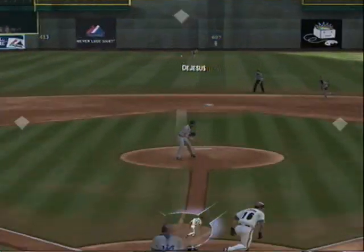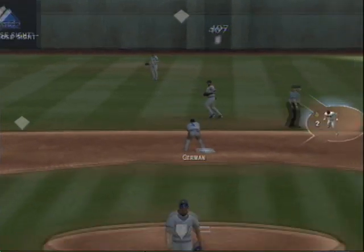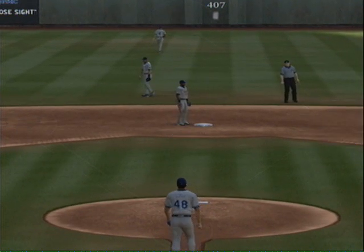There's a swing and a line drive — it's through in center field for a base hit, and that gets through for a base. With two down, they've got a man aboard here.